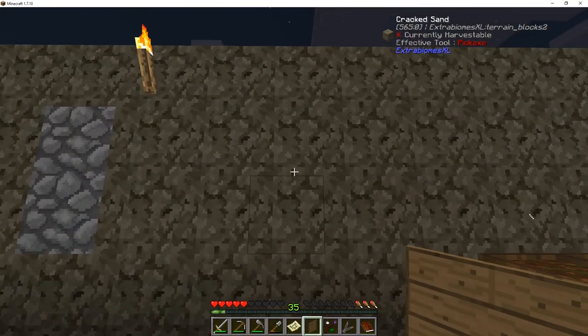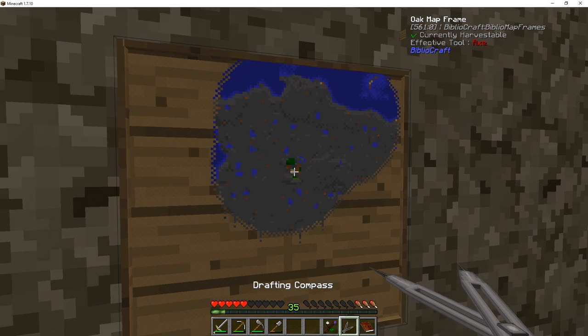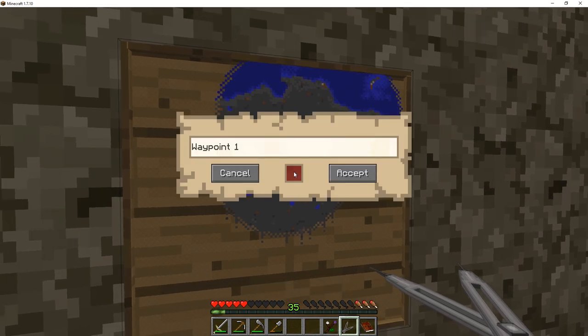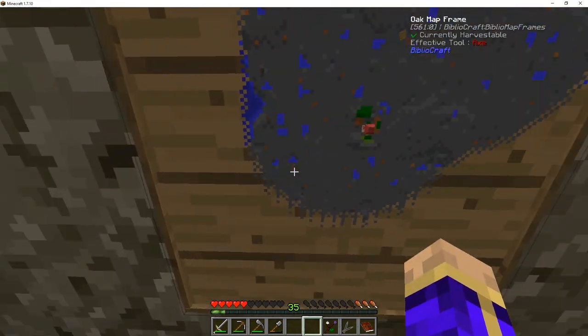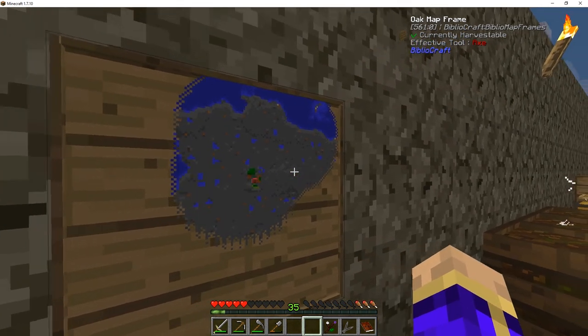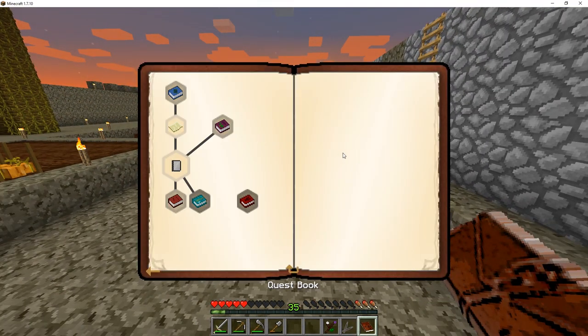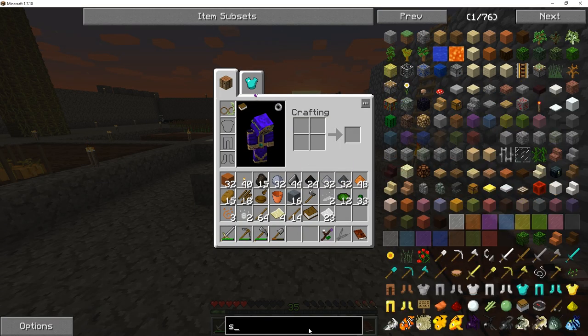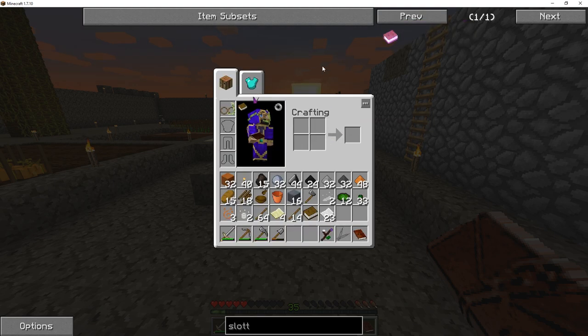The fun part about this is if we throw the map frame on the wall and right-click it with our map, it fills in and we can go ahead and mark things on it. For example, I can put 'Home' right there, and it will put that little thumbtack in there in 3D. If I mouse over it later, I think I need the Bibliocraft glasses to take a look at that. That was a fun little diversion. And if we want to get the Atlas, we're going to need that slotted book, so I'm going to go grab what we need — an Oakwood label, very easy to make.